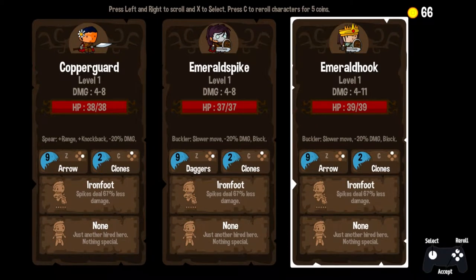Emerald Hook has our highest damage and our highest health and doesn't really seem to have any other downside. It has a shield, so Emerald Hook moves a little bit slower. But I'm going to grab Emerald Hook here.